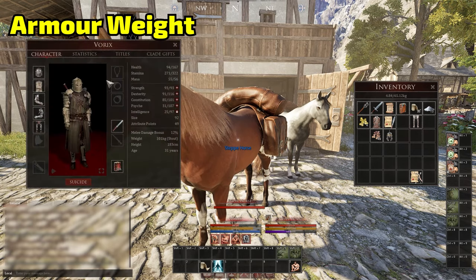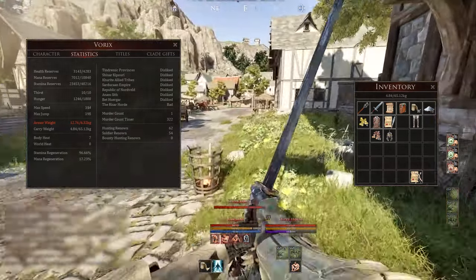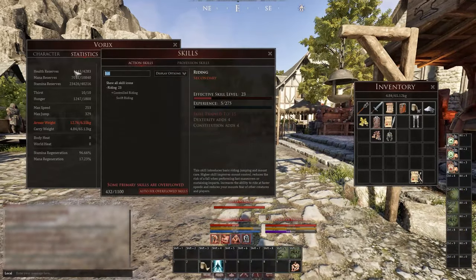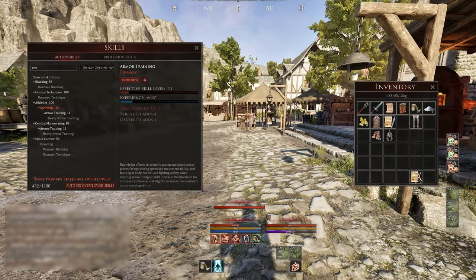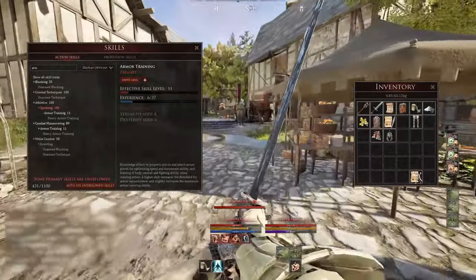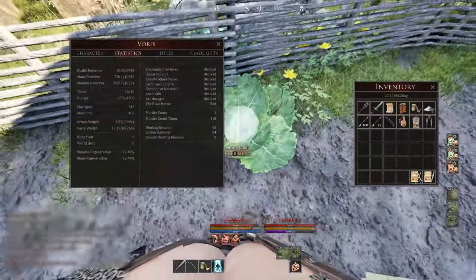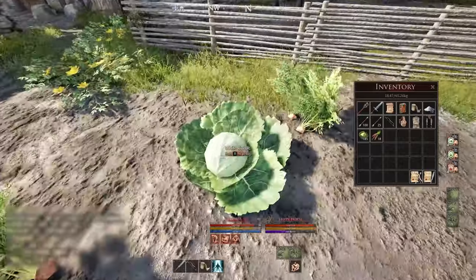Armor weight is a very important system in Mortal Online. If you look in your statistics, you might find your basic set weighs 12 kg but you can only wear 6 kg, giving you a debuff at the bottom of your screen showing you're being weighed down. When you're weighed down, you cannot ride a horse and you are slow at moving. What you need to do is level your armor training — this is a skill in your action skills, and every single class needs to level it. Take out your weapon and just run; as you run with your weapon out, you will level up your armor training. Take off pieces you can't wear yet until you can manage the weight, then grab some food for your horse because we're going to find some bandits.